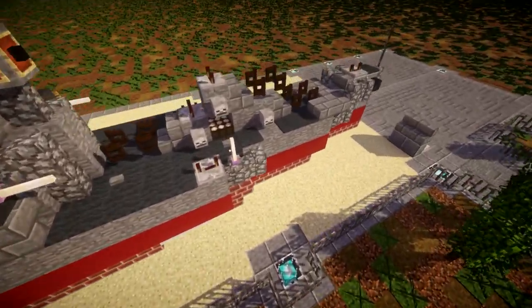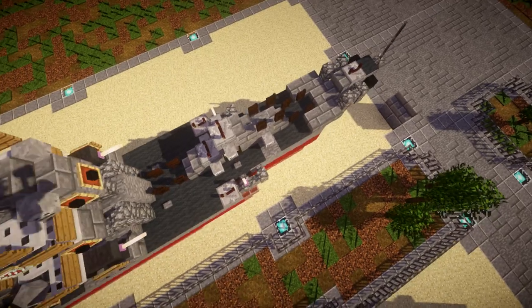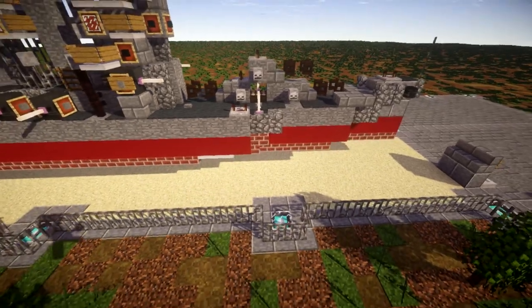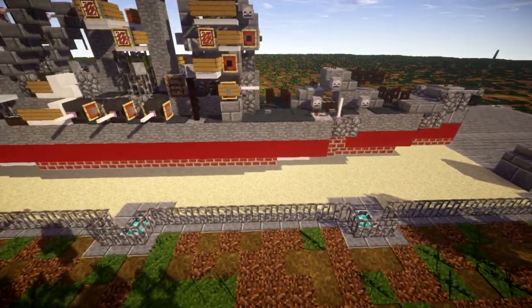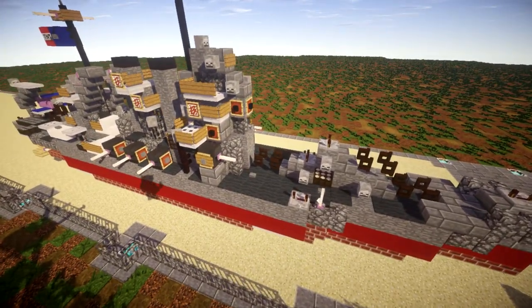They are supposed to be triple-gun turrets, but just because of the scale of building the ship, I couldn't really put triple-gun turrets on here as they just wouldn't sit right. So I had to shrink it down to one-block-wide turrets. It does look alright — not ideal, but it works for what we're trying to accomplish here.